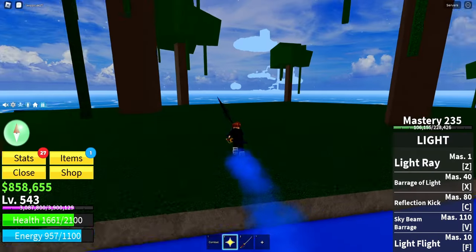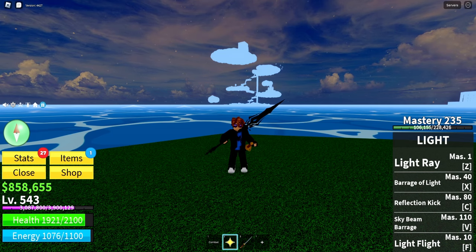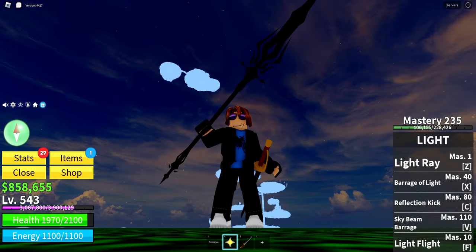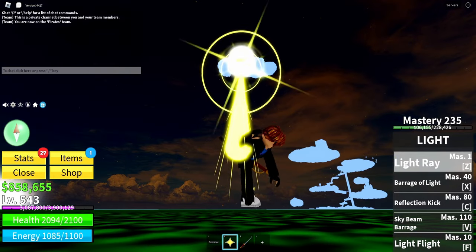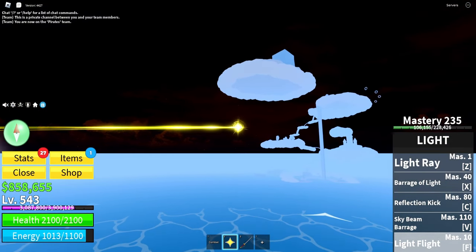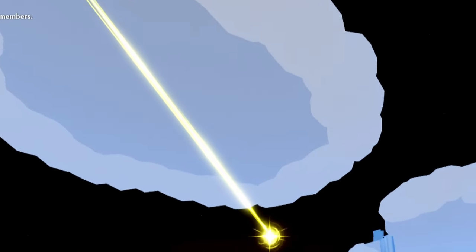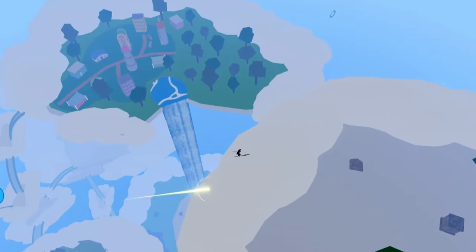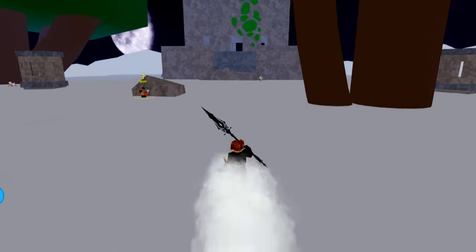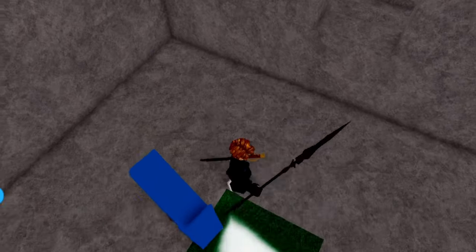Now to get Instinct, you need to get all the way up to Sky Islands. For those who don't have flight, I'll show you how to teleport up there. Head over to Sky Islands — if you're on a boat, start climbing the stairs. Go to this island on the lower part, go inside here to teleport up to the upper Sky Islands.